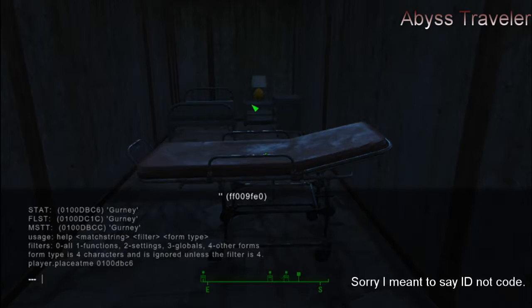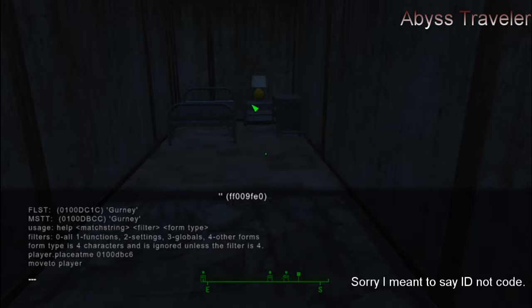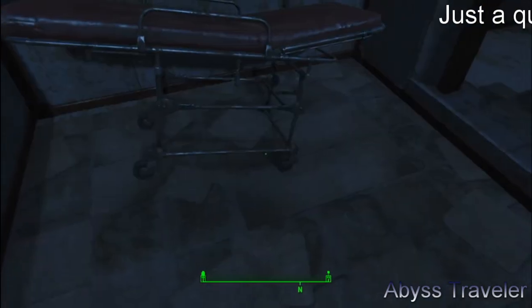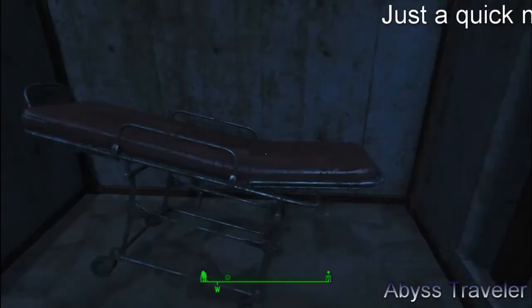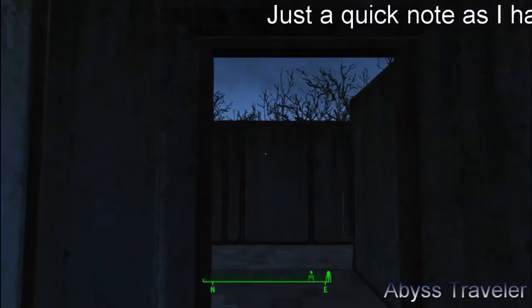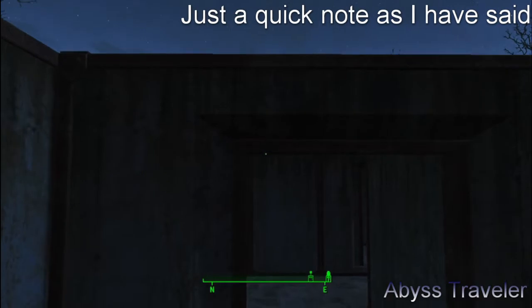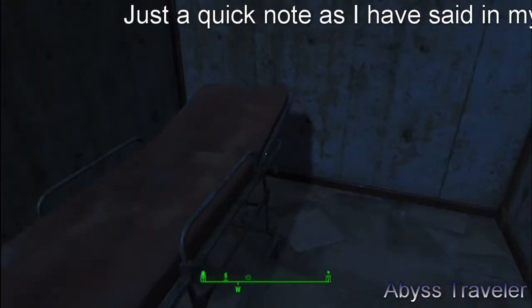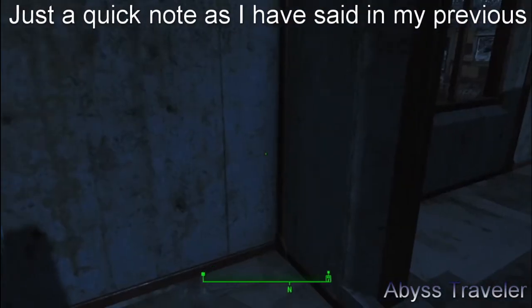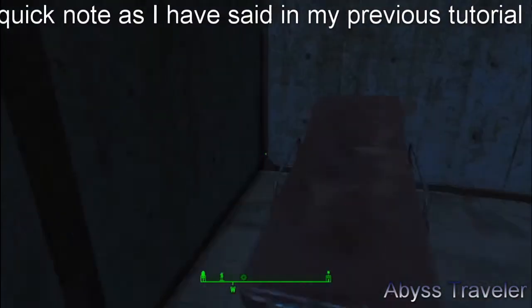So once you have it selected, you want to do 'move to player.' Now, as you can see, it's facing upwards.